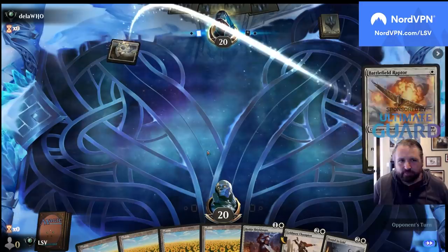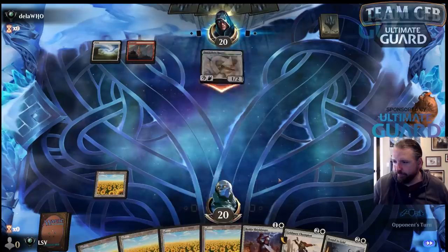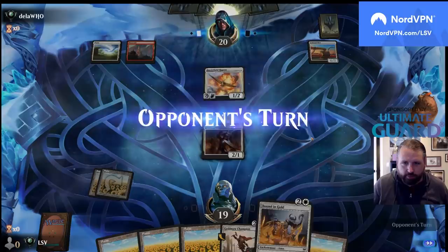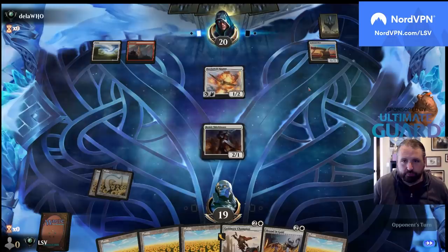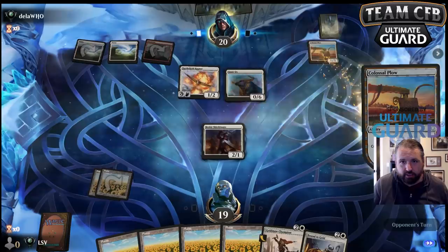The Battlefield Raptor mirror — oh, another land. If I don't draw any more land I could be fine, but if I draw too many more this will be a little rough. Oh, turn two Colossal Plow — I might have to Bound in Gold that. We'll see if they play something like an Ox here. The Colossal Plow is coming in — turn two plow, turn three Ox — the combo.